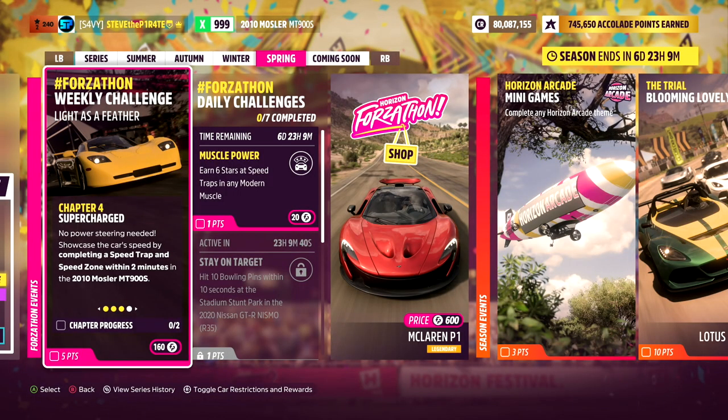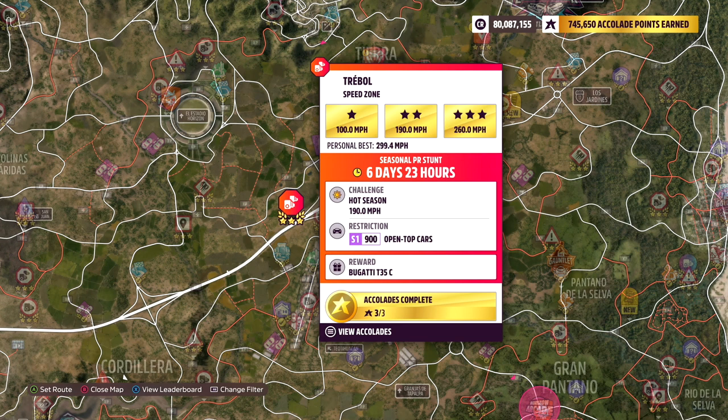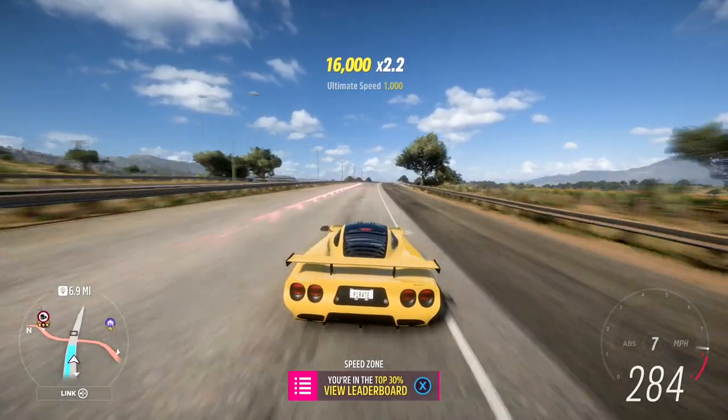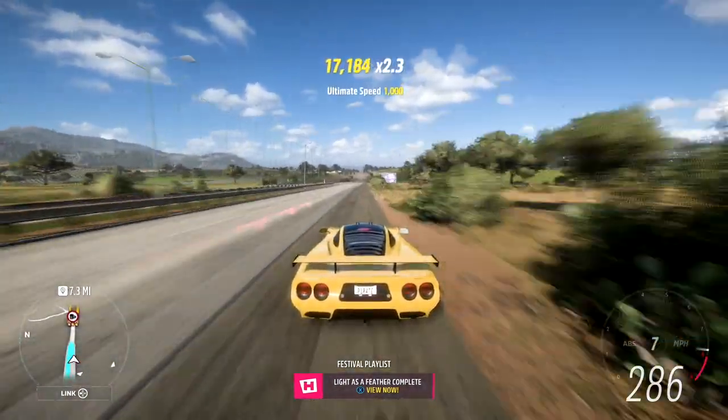Chapter 4: Supercharged — no power steering needed. Showcase the car's speed by completing a speed trap and speed zone within two minutes in the 2010 Mosler MT900S. For this one I'm going to be using the Federal Highway Speed Trap and the Tré Ball Speed Zone. And that is this week's Spring Forza-Thon Weekly Challenge, Light as a Feather, done.